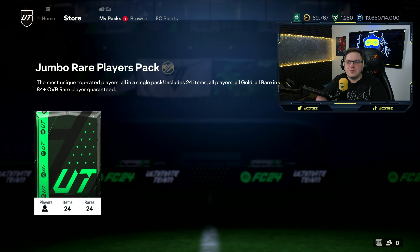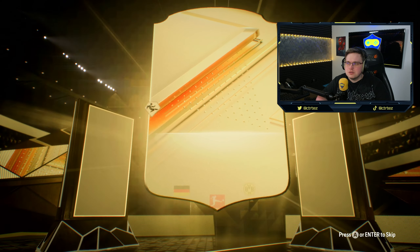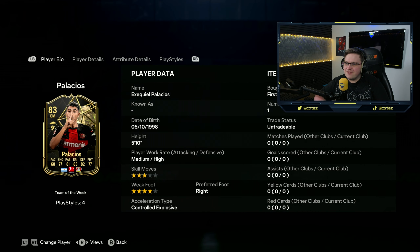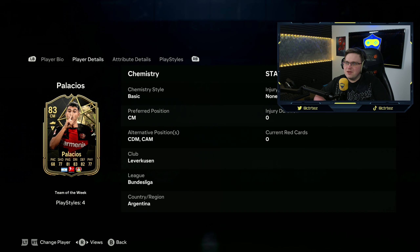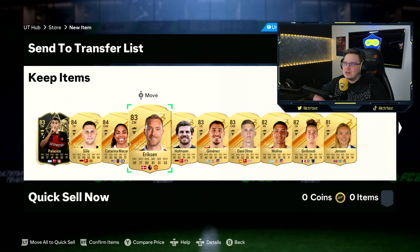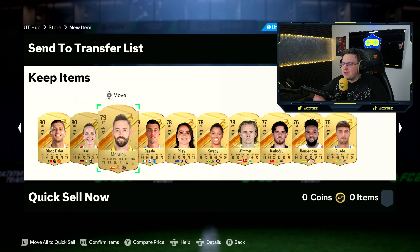Jumbo rare players pack — 24 rare players, surely a walkout. German centre-back from Dortmund — please don't be Hummels — it's Sule, 84 rated. I was hoping for a little bit more from that pack. But wait — Team of the Week Palacios just hiding in there, cheeky little thing. He's got four play styles, centre midfield, 83 rated from Bayer Leverkusen. Also Katrina Macario from Chelsea, Christian Eriksson, and Diogo Jota as well — a double Manchester United pack. We take those!